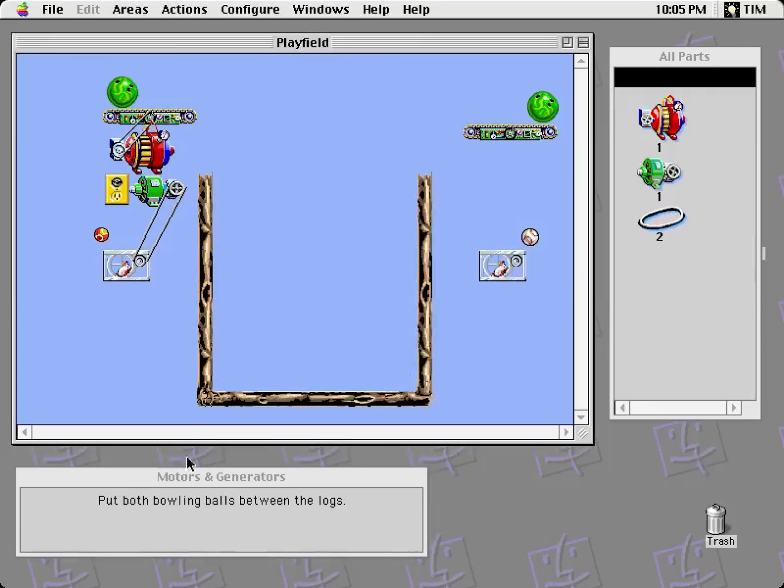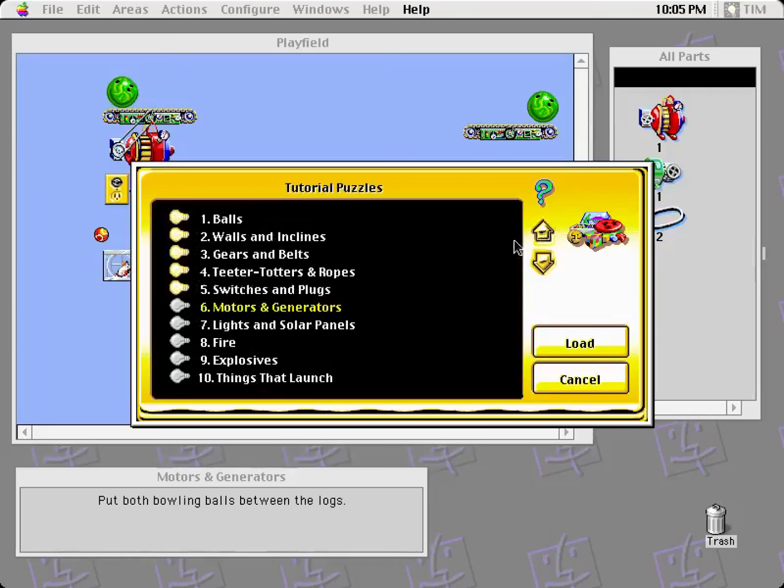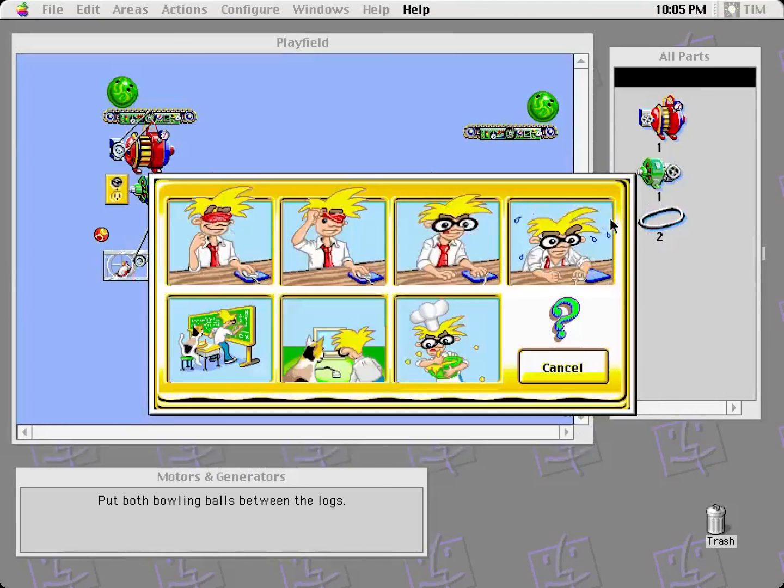Motors and generators. Put both bowling balls between the logs. How many tutorial puzzles are there? 40. Oh boy. Well, I guess that's what I'm doing today. Let's try and kind of speed through them.